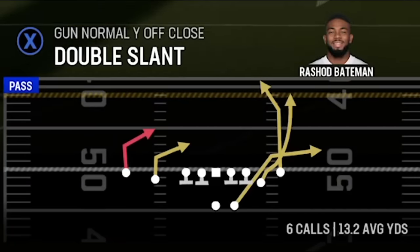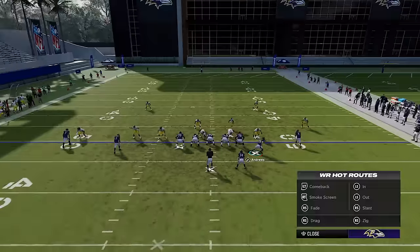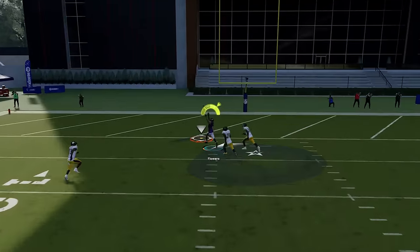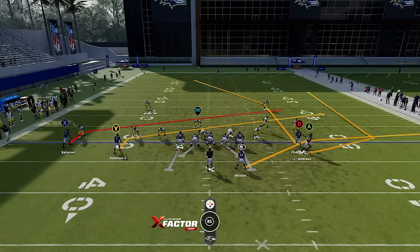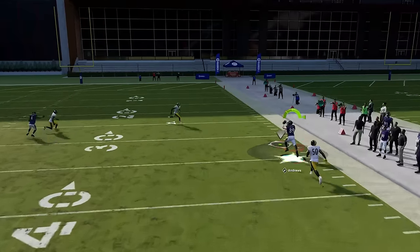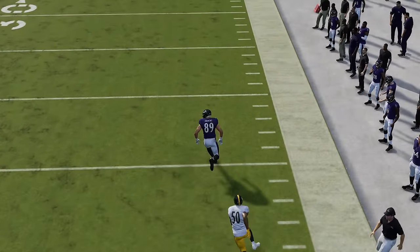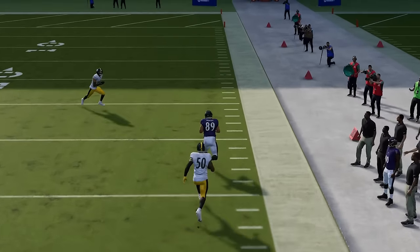Against cover two man, I'll do the same setup — it works the exact same way. Block the running back since he's not really going to get open, and just buy some time for the B receiver. You can see Flowers gets open once again for another very easy one-play touchdown against cover two man. The wheel route setup also works the same way. I've got my slanting checkdowns, and this A route is going to work around in a way that creates a very glitchy release for a very easy play once I motion him out. This release angle is just ridiculous — the linebacker tries to press and just runs right around it, open right away.